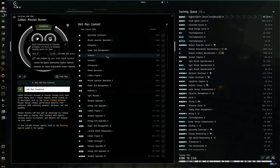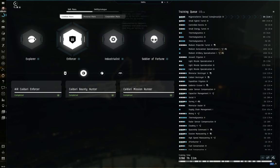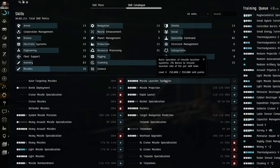It should be noted that the Breacher is a Minmatar ship, so you want Minmatar frigate skills, not Caldari ones. Most importantly, train Missile Launcher Operation — basic operation of missile launcher systems — giving a 2% bonus to missile launcher rate of fire per skill level. This affects almost all your different missile launcher systems and should be trained pretty early.